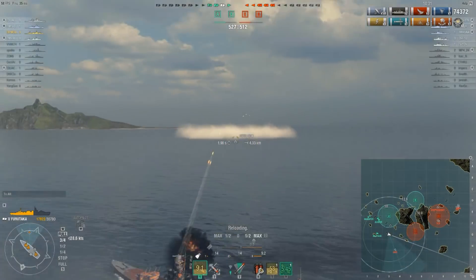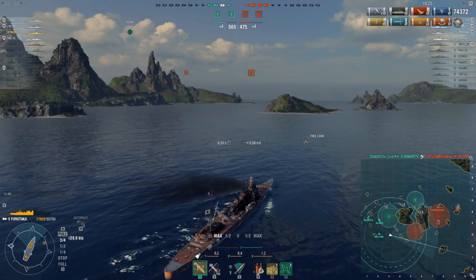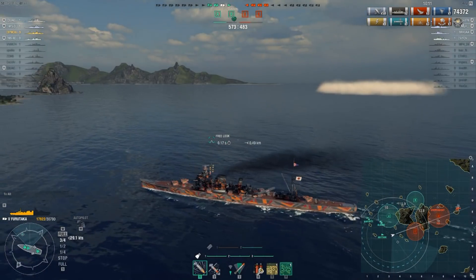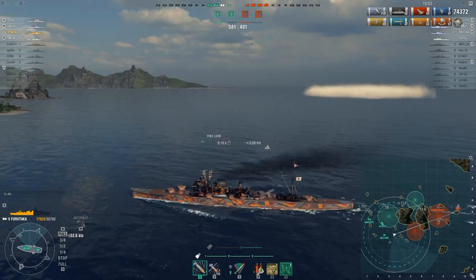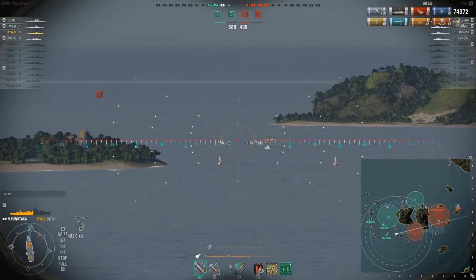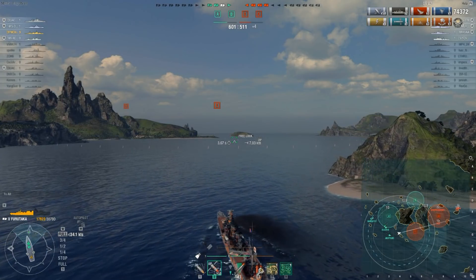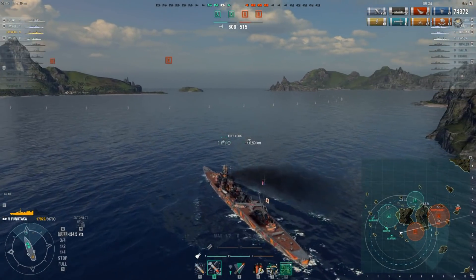The Warspite manages to kill the Sims. From a strategic standpoint, we know the enemy has at least three cruisers and a destroyer remaining. There are really two options from here — go up the channel to retake B, or cap C and then proceed to cap D. We decide on the latter. With that in mind, there are only two locations enemy ships can come from. We've got a scout plane up for spotting and Hydro available, though we don't feel we'll need it yet.